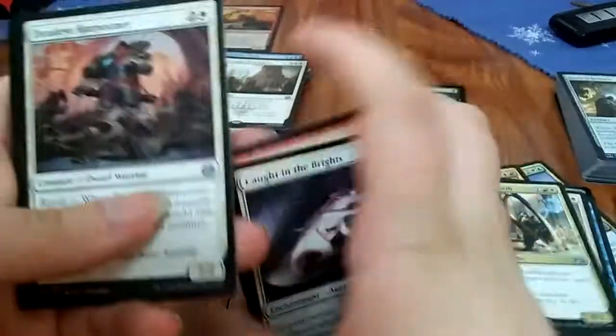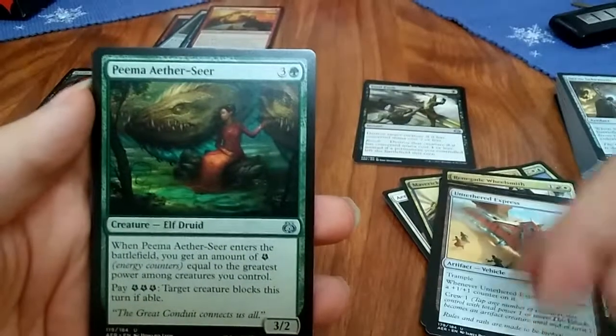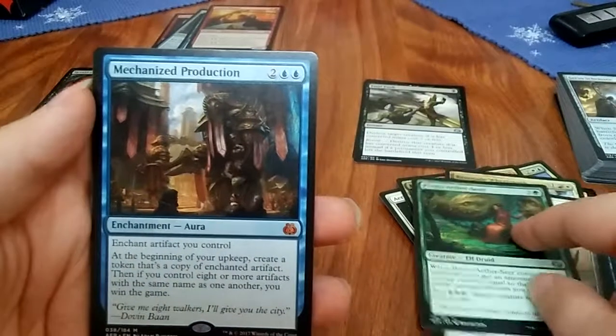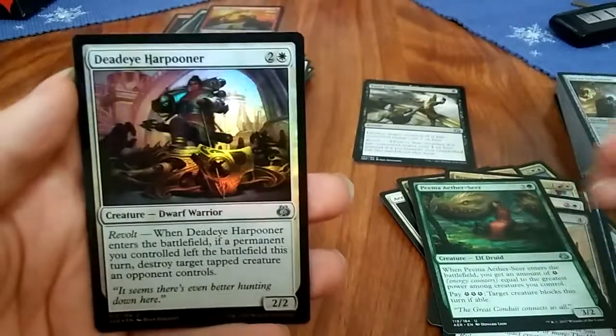I'm calling it — my girl's gonna have all the good pulls. Deadeye Harpooner, Untethered Express, Piema Aether Seer, with a mythic Mechanized Production! And a foil Deadeye Harpooner. Why couldn't it be a Fatal Push? We'll take whatever we can get.